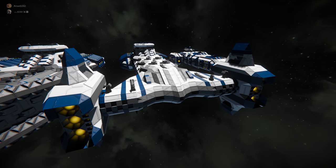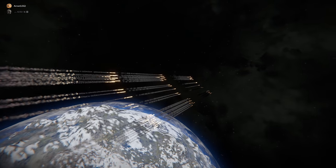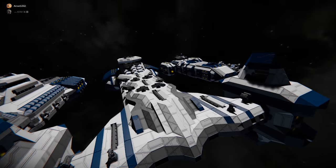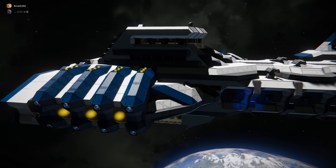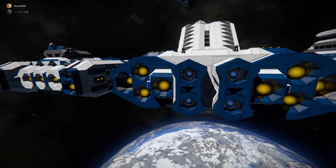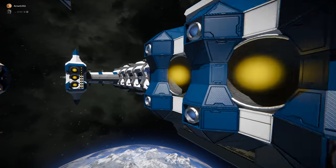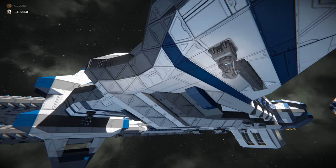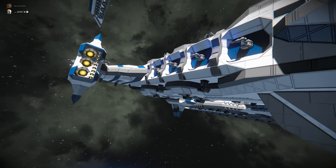As we come around the back, we've got these ribbed sort of thrusters, more hidden turrets, and the back area has all the thrusters protected with really nice cowl ends. The whole front is pretty heavily armored, so if it came down to it, you could actually ram stuff with the Hammerhead. The interior is designed to look good but also be realistic.